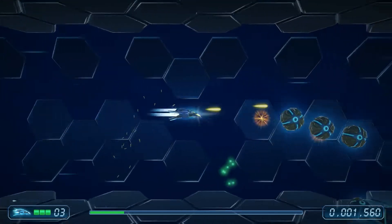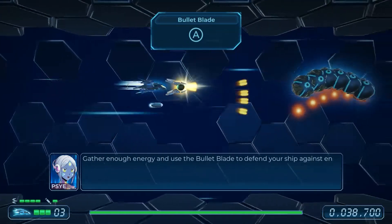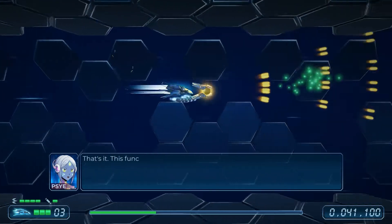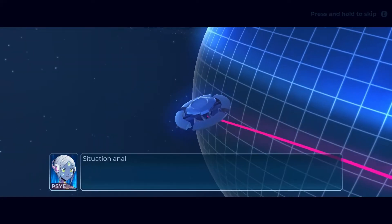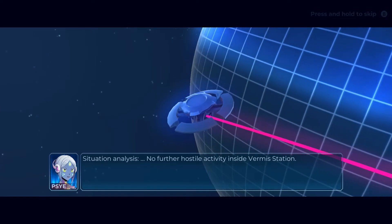You'll be able to absorb enemy firepower, unleash devastating special moves, and use a variety of different weapon types as you fly from stage to stage. Once you get a feel for the controls, you're left with destroying various ships with your newfound knowledge.